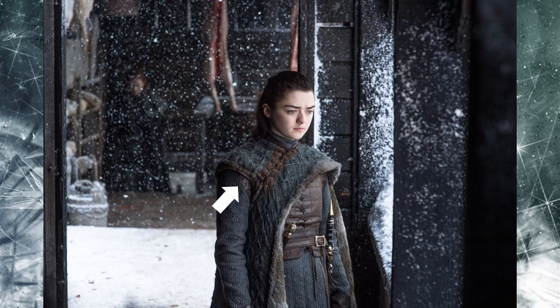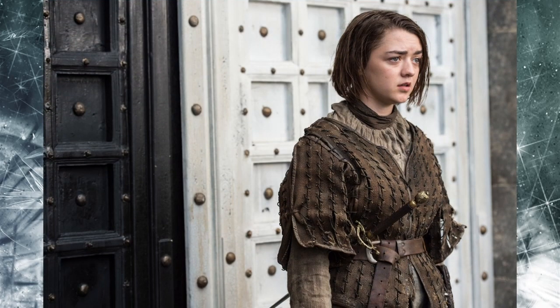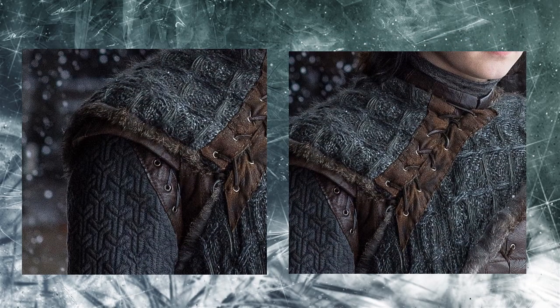As I've mentioned before, and as other viewers have noticed, Arya's square pattern on her coat is reminiscent of her father Ned Stark's costume — namely his gambeson, which he wore as a protective undergarment. YouTube viewer Althea pointed out that Arya's square motif is reflective of the House of Black and White, the temple in Braavos dedicated to the Many-Faced God. You can see on the doors behind her the square pattern that looks similar to the one on her cape.